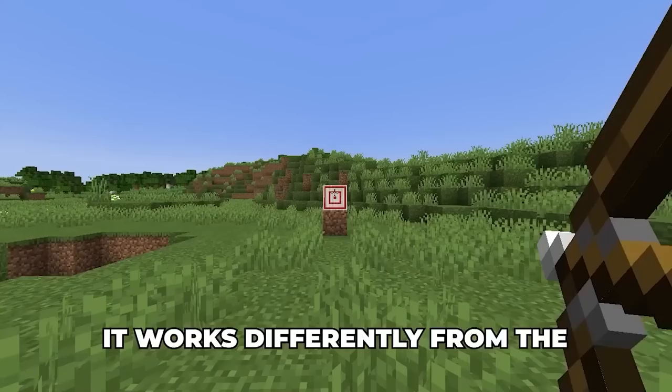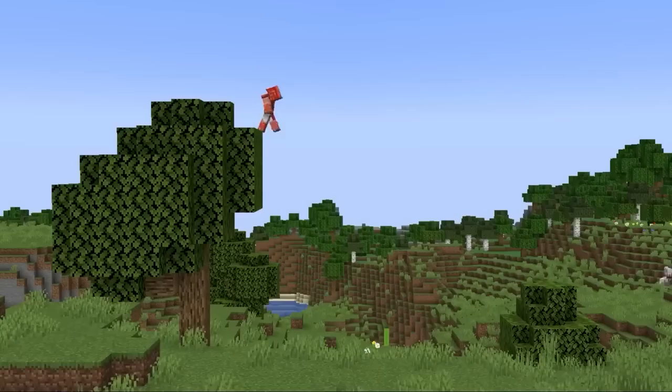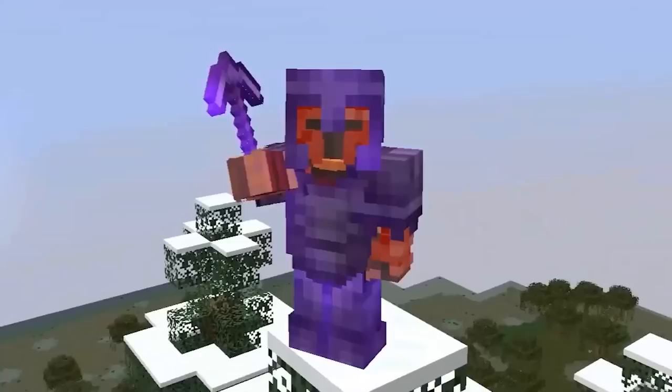Similar to using slime to negate fall damage, you can do the same with the Warden — but it works differently. When falling in a cave and landing on top of a Warden, you fire an arrow at the Warden to trigger its hitbox as you hit it. This creates a small delay in how Minecraft processes the hitbox, and if you land inside the hitbox during that time frame, your hitbox also merges into it — completely negating any fall damage. It's extremely cool if you can pull it off, though it's very hard and not well known.